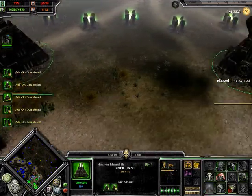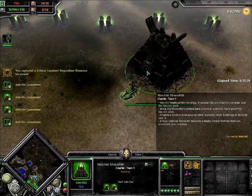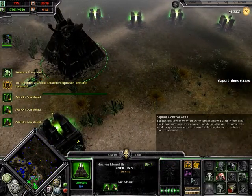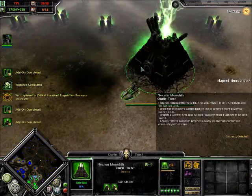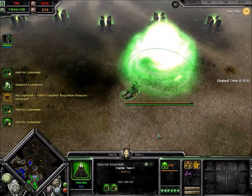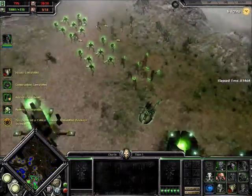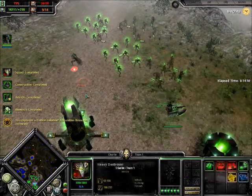We're going to mobilize this Monolith. The reason you need to build multiple HQs is because if this one dies, it returns back with low health and you need to repair it. So therefore you mobilize another one - that's why we need multiple HQs like this. Necrons, to be honest, for me when I play are a lot easier than Imperial Guard - I find Imperial Guard a lot harder to play.